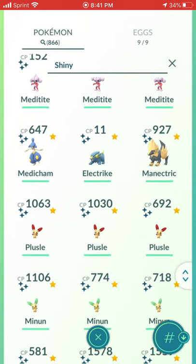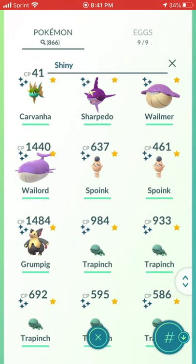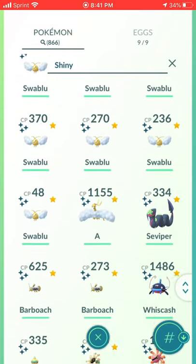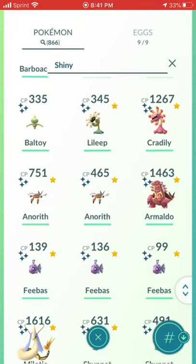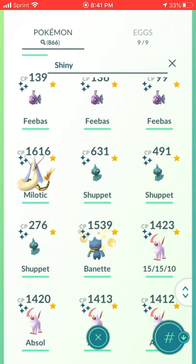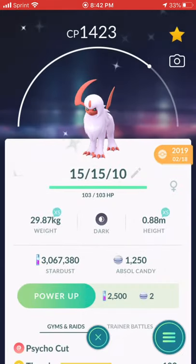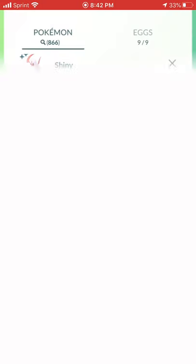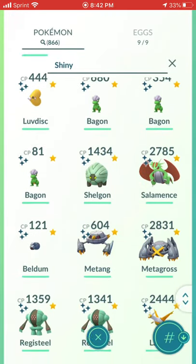Aron, Meditite, Electrike, Plusle and Minun, Roselia, Carvanha, Wailmer, Spoink. Trapinch had a Community Day. Swablu — look at all those golden nuggets. Seviper's pretty rare, I got lucky with this one. Barboach, Baltoy, Lileep, Anorith, Feebas, Shuppet, Banette — eight Absol. This thing is great, I kind of regret not powering this one up. Cool Ranch Dortle, Snorunt — this is one of my favorites. Clamperl family. Bagon had a Community Day — I used to have more of these.